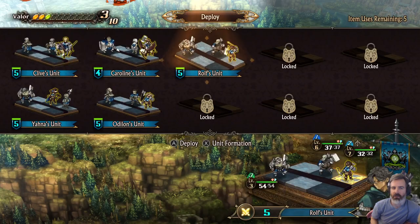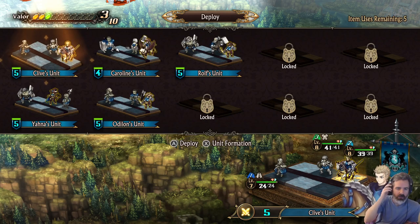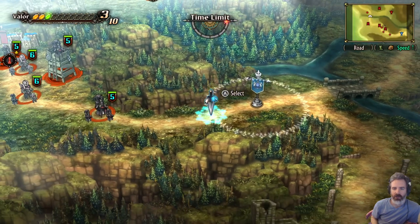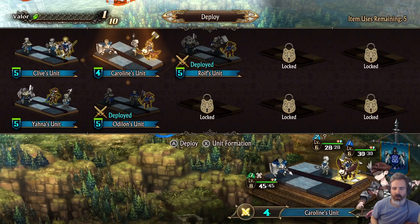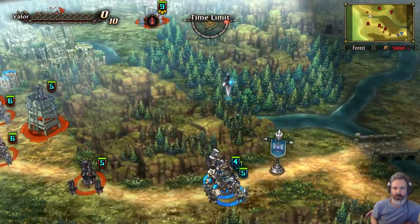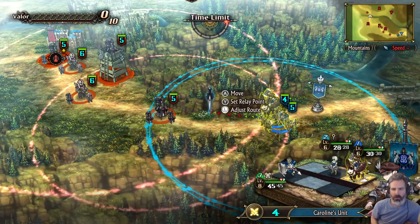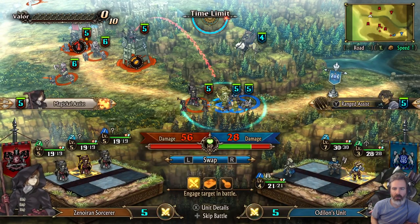I wouldn't mind having a healer assist on a team, but I don't have a great way to do that without losing a magic assist or something. Anyway, let's try this out. We'll start off putting our lowest level guys out — levels three, four, seven... four, six, seven... three, six, seven. We have six, six, eight, eight, eight, seven — six, seven, eight. So let's do the six, six, eight. Let's do it.